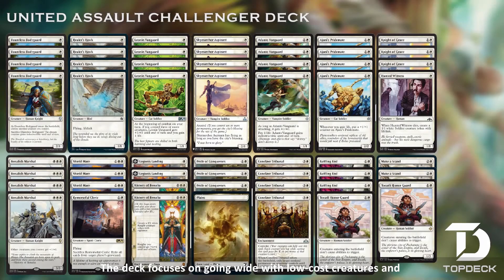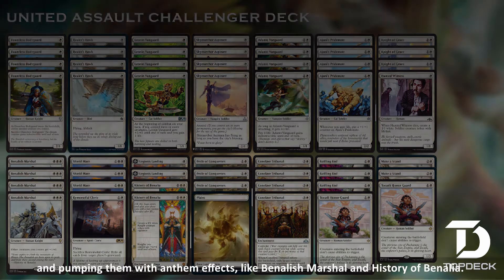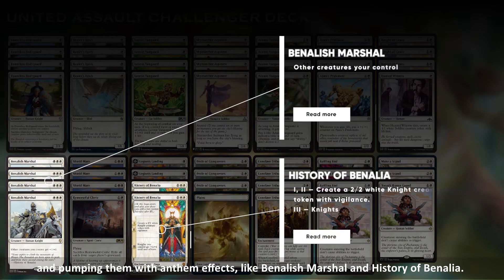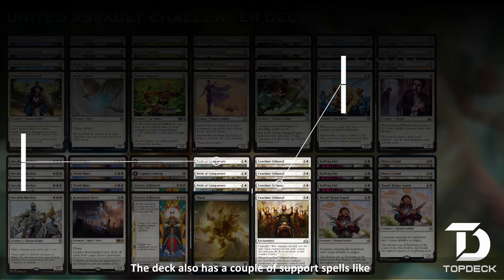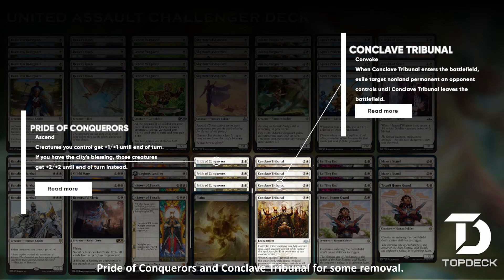The deck focuses on going wide with low-cost creatures and pumping them with Anthem effects like Benalish Marshal and History of Benalia. The deck also has a couple of support spells like Pride of Conquerors and Conclave Tribunal for some removal.